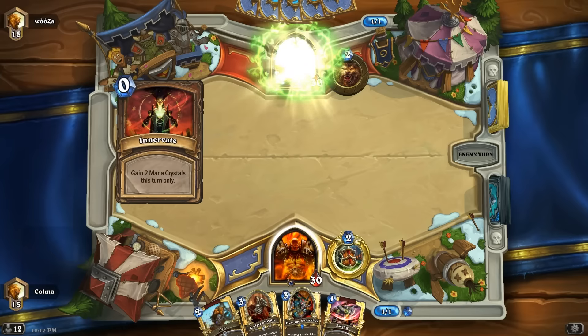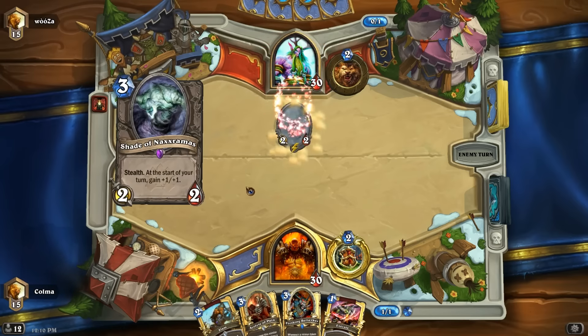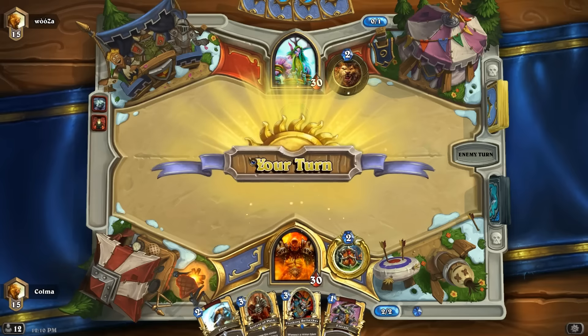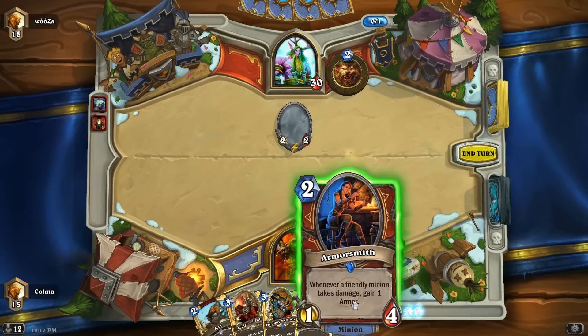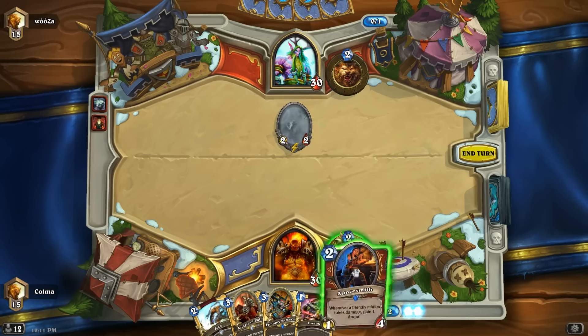I have Frothing Berserkers, I have Piloted Shredders. I also put in one Grim Patron, because I want to try it out — like how you can still incorporate a Grim Patron even after the nerf, because I still think it can work relatively well if you can set it up with like a Deathbite and a Whirlwind. Not just playing just to get that combo, but just as an extra tool in the back.